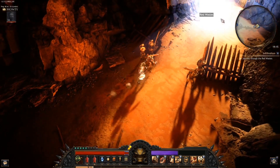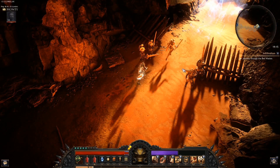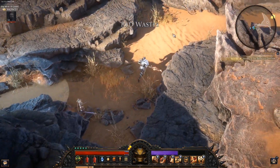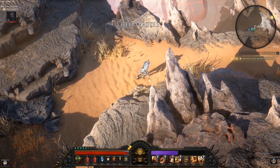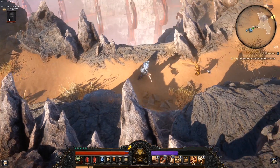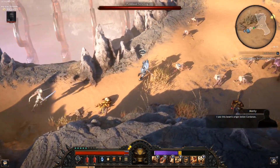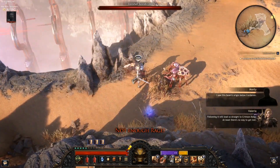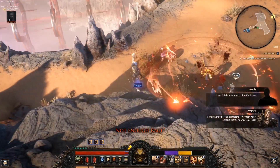Okay then, let's get into the Red Wastes. Let's see whether they are really going to be red. I saw this beam's origin below Cordonon — following it will lead us straight to Crimson Keep. At least there's no way to get lost.